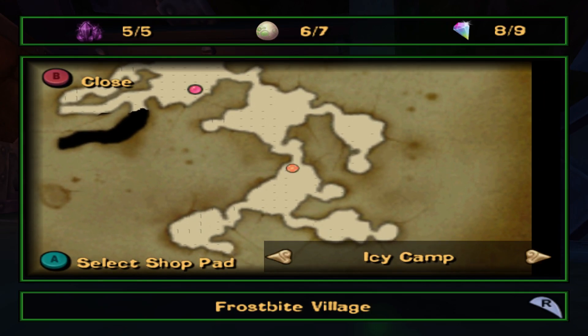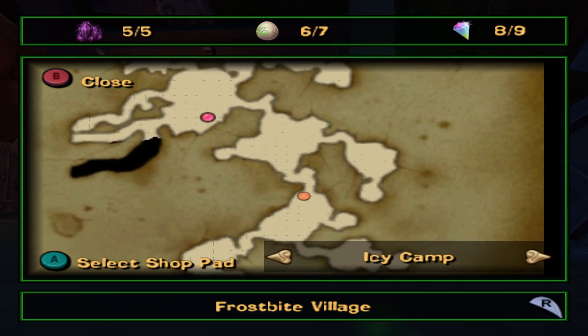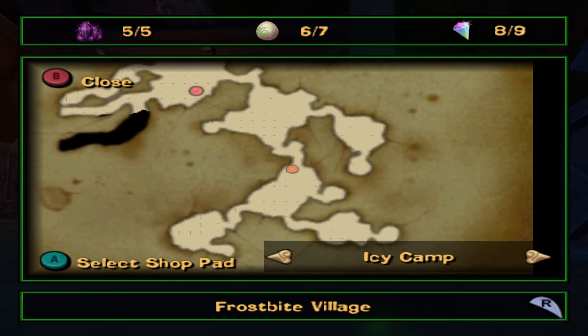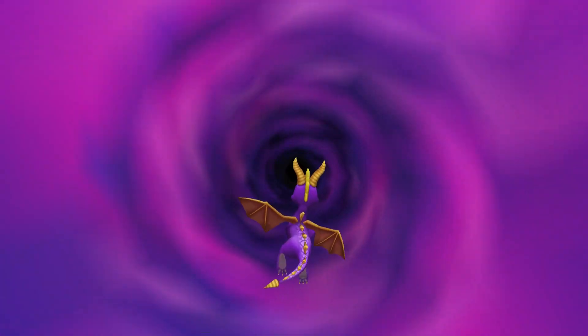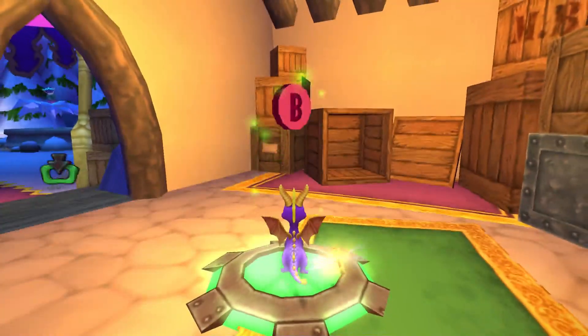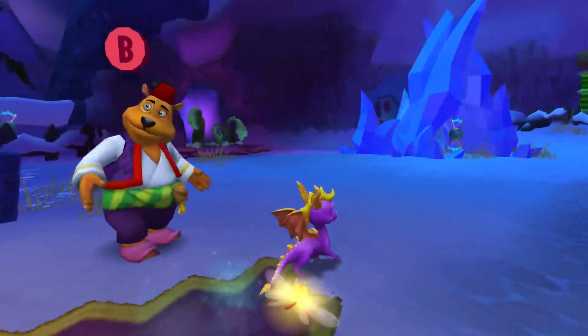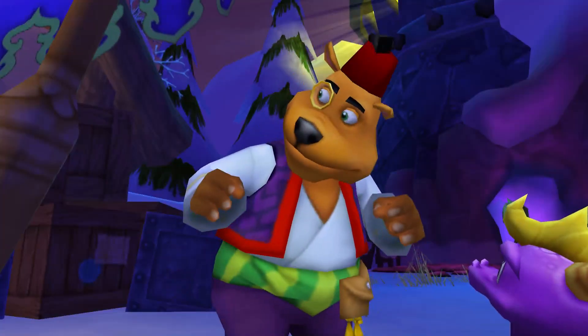Back to Frostbite Village - I almost forgot the name. Was there anything else more to check out? I don't think so. There was another entrance but I guess it leads back out from that area - we'll check that later because we need to do another part of Frostbite Village. Let's go to the Frostbite Depot and that'll be it for this part. Maybe I won't press frame skip because we know what happened - I think that's what caused the emulator to crash.